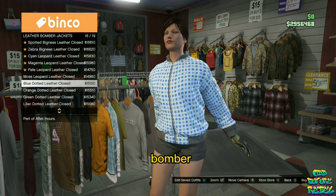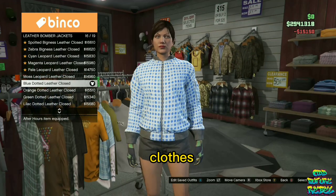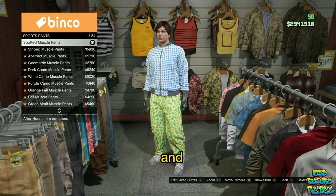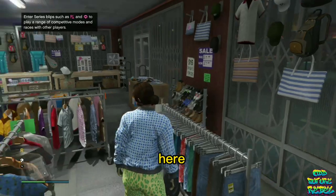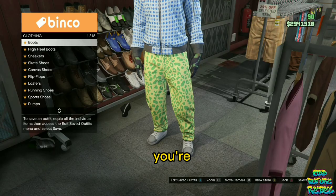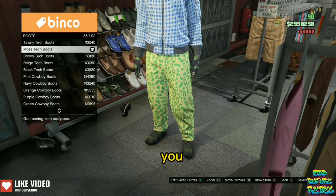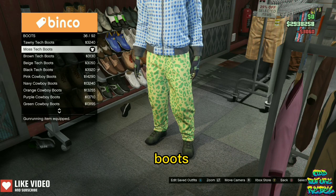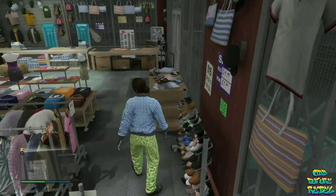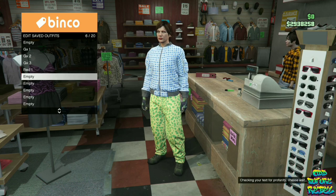Go over to the leather bomber jackets and purchase the blue dotted leather clothes. Head over to the pants section, go over to the sport pants, and purchase the spotted muscle pants. Then head over to the shoe section, go over to the boots, and purchase the moss tech boots. Make your way over to the front counter and save this as an outfit on slot number six, named Red Two.